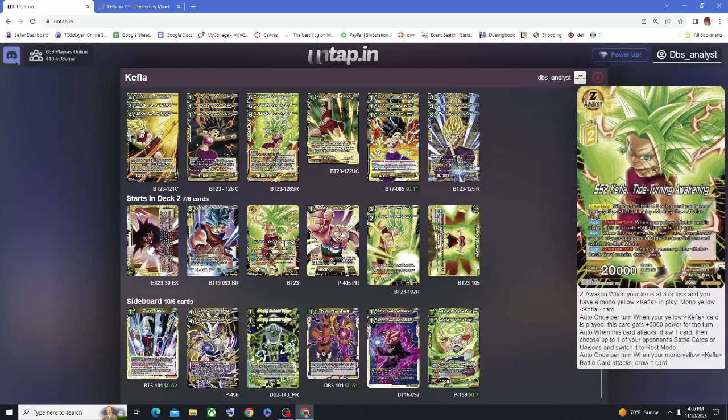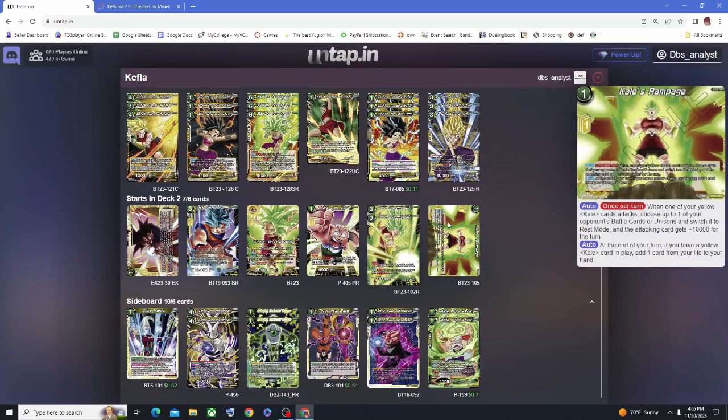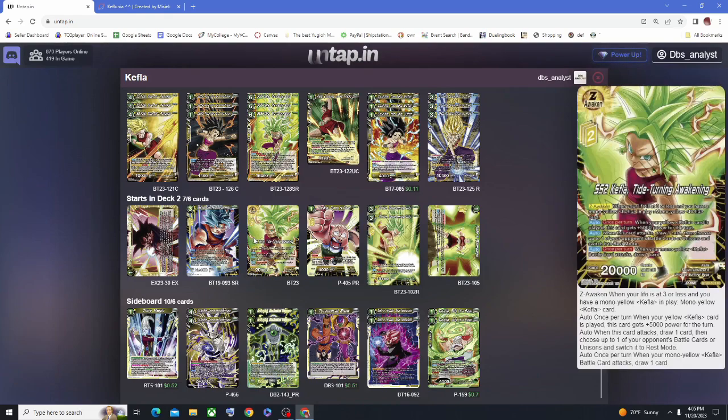The Z-Leader is amazing — it has an incredible stat line. She's a 20k base and requires you to be at 3 or less life, which is easy since you'll be using Kale's Rampage to lower your life. When you get down to 3, you can Z-Awaken for no energy cost, though you pay 2 Z energy to play her out. Once out, she's a 20k base that draws a card on attack, switches an opponent's battle card or unison to rest mode, and draws a card whenever a yellow Kefla attacks — generating a plus 2 with lots of potential.